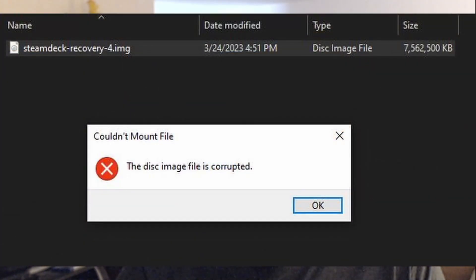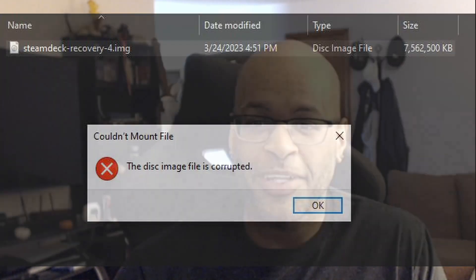Every single attempt just told me it's not a viable boot drive, even though I made sure there was a master boot record on the USB drive according to disk partition. The file appeared to be an image file, so I tried mounting it like a CD and copying the files to the flash drive — but it told me the file was corrupted. I downloaded it three more times to see if it was just a bad download, and got the same exact error every time.